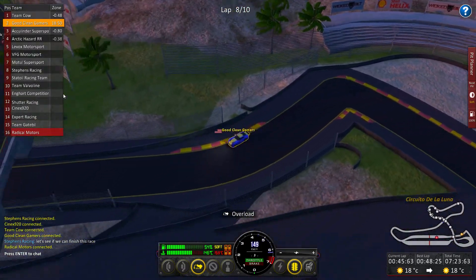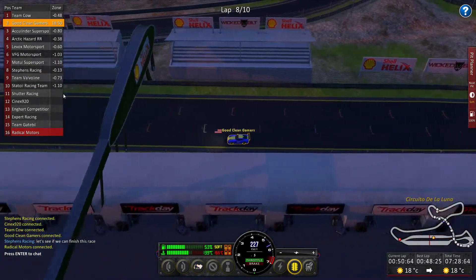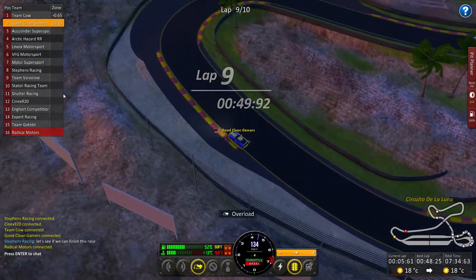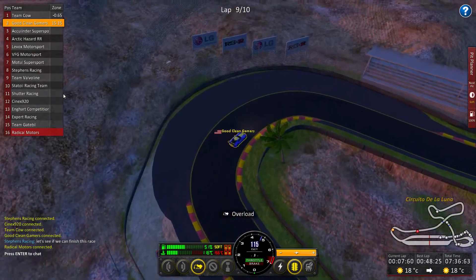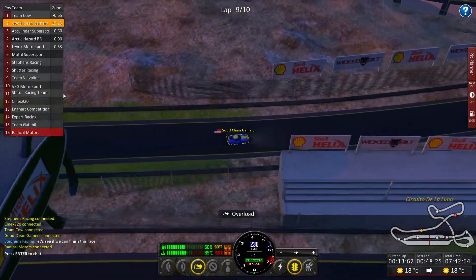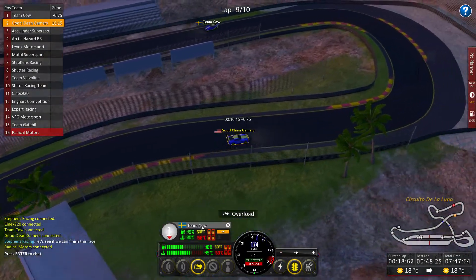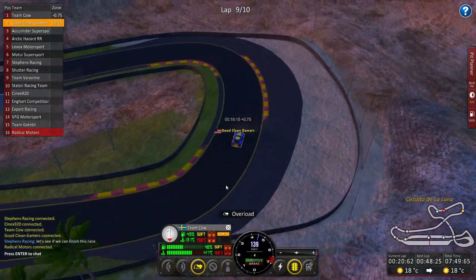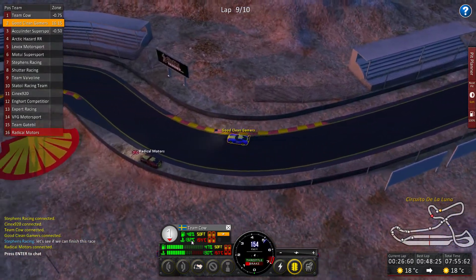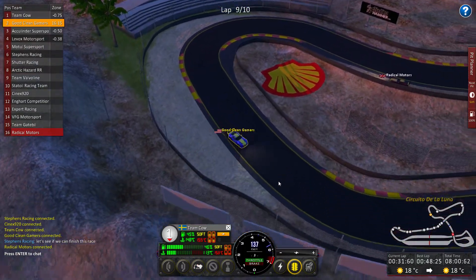Come on, get around there. About lap 9. We're staying out — we're not stopping now. We're not catching Team Cow, though. He's got better tires than we are, probably better equipment too. He's on soft tires — better tires. We'll have to see what his temperature goes down to. Best thing we can hope for is for him to break down on the side of the road.